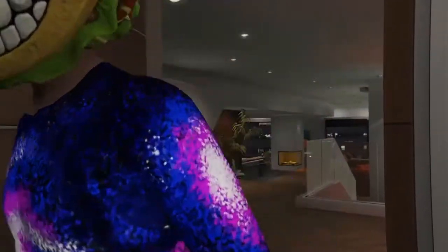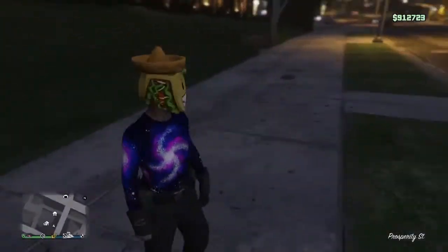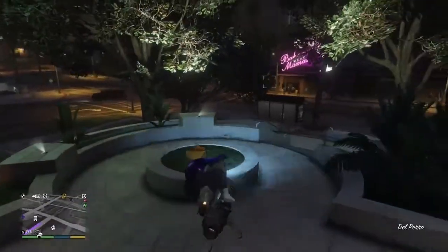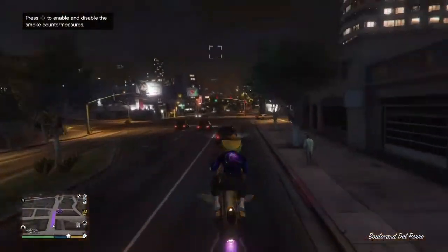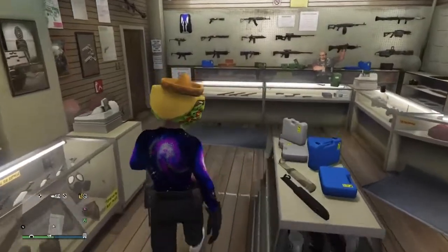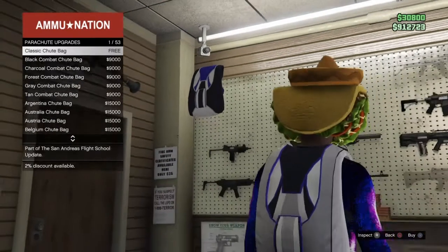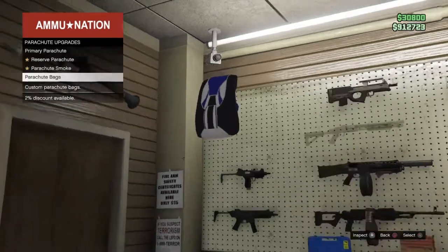Now for the optional part — the duffel bag. Make your way over to an ammunition store. You're also going to need a nightclub with a Terabyte. Before the Terabyte, go to your weapons and buy a specific parachute bag — go to parachute bag and scroll all the way down until you see the Israeli parachute bag. Make sure you have that.